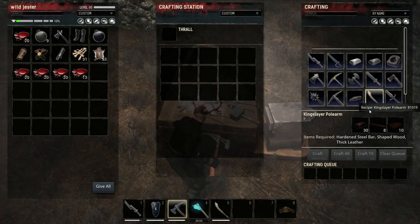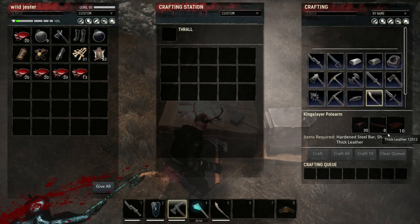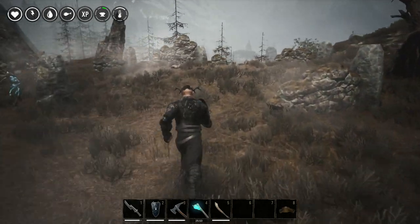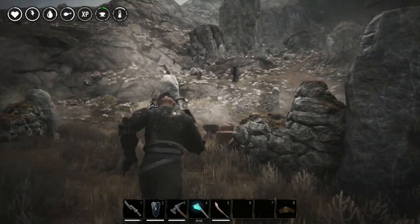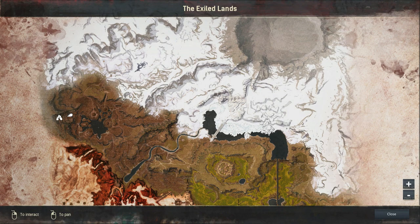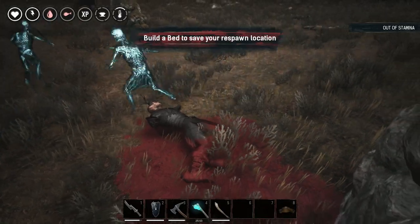Let's place my blacksmith outside so you can see the Kingslayer Pull-Arm and what you need to craft it. Here it is: 30 iron steel bars, 8 shaped wood, and thick leather. The iron steel bar may be a little bit of a challenge to get at first, but that's all you need. Thanks for watching, I hope this helped!